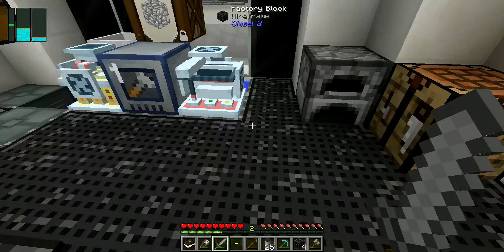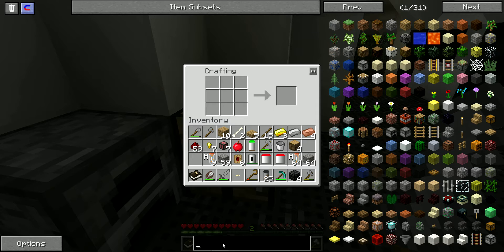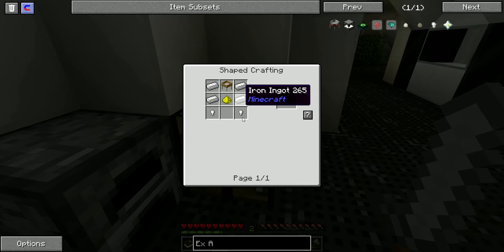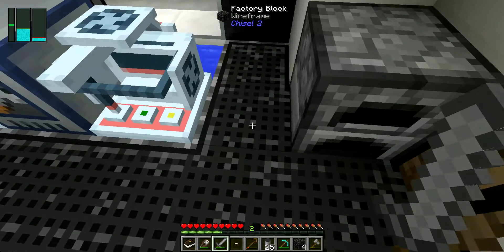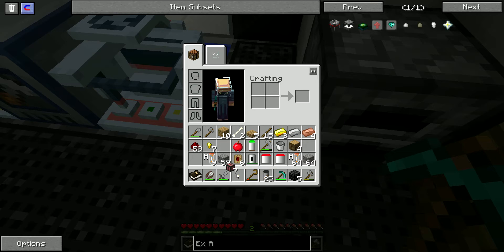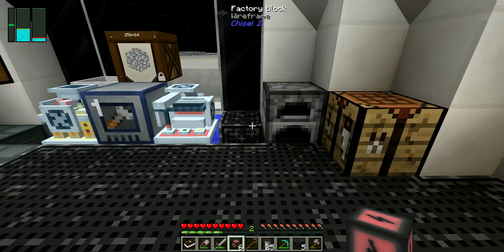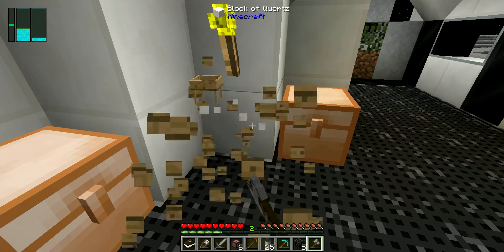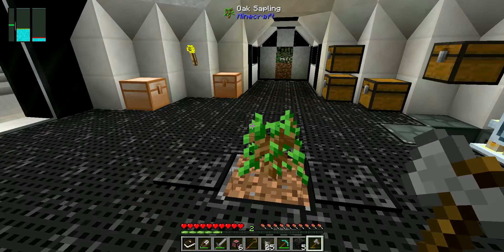I am also going to try to make an auto-sieve today. I believe it's XA, and the recipe is just iron, a glowstone, and an oak sieve. We should be able to just pop this off right here, and then just add another one of our item ducts. My goal today is to get some automation going, not necessarily do any quests. I do need some more iron, though.